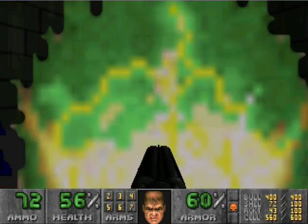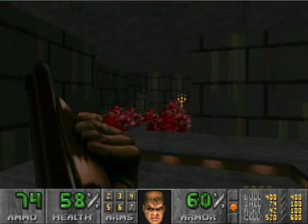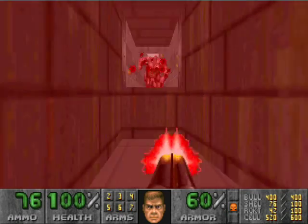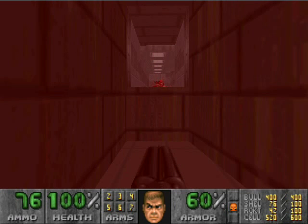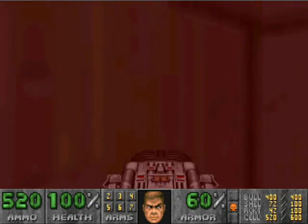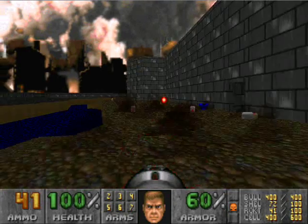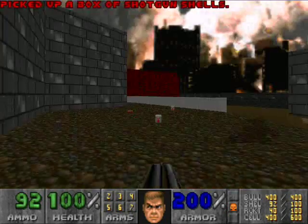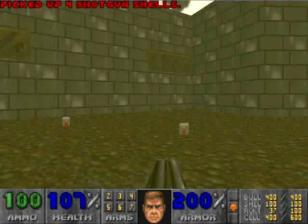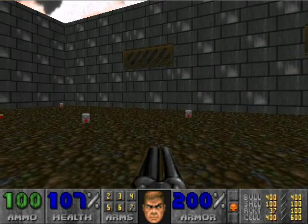We're going to take the teleporter. Grab the berserker pack and step onto this platform. If it doesn't immediately take you up, just stay still for a moment — it will eventually lift you up. Snipe out a few of these demons here. Grab the BFG, and once they all die, come around this area. Kill all those imps — those are the ones that were in the area with the first key, so we'll come to them in a moment.